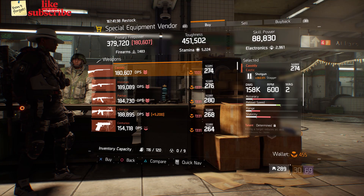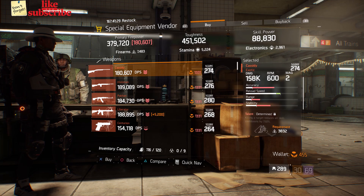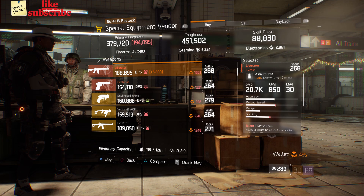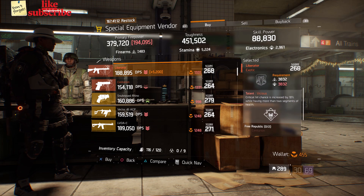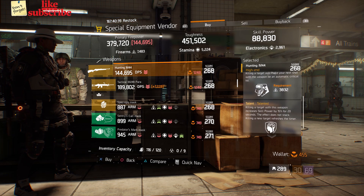Still at Base Operations, head over to the Special Equipment vendor. Here we got a Cassidy with a gear score of 274, it has 302 stagger, and the talents are Determined, Fierce, and Boomstick. Also here we got a Liberator with a gear score of 268, it has 20% enemy armor damage, and the talents are Meticulous, Adept, and Vicious. Also here we got a Hunting M44 with a gear score of 268, it has 144% headshot damage, and the talents are Fierce, Disciplined, and Talented.